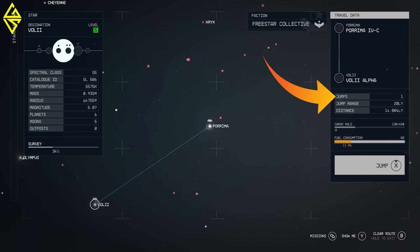We can see that it only takes a single jump from Porima 4C to Vol2 Alpha because our ship's maximum jump range is 20 lightyears. The distance to Vol2 Alpha is precisely 14.884 lightyears, meaning a single jump will suffice. Below we can also see the amount of cargo we're carrying. Based on our total weight and the travel distance, we can determine the amount of fuel needed for the jump.